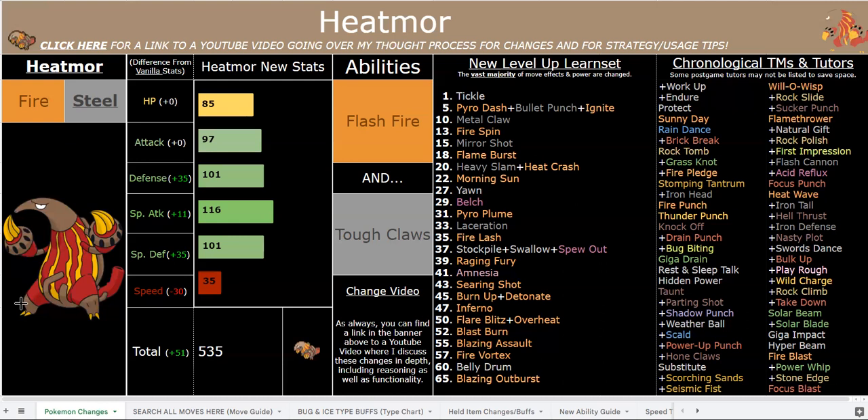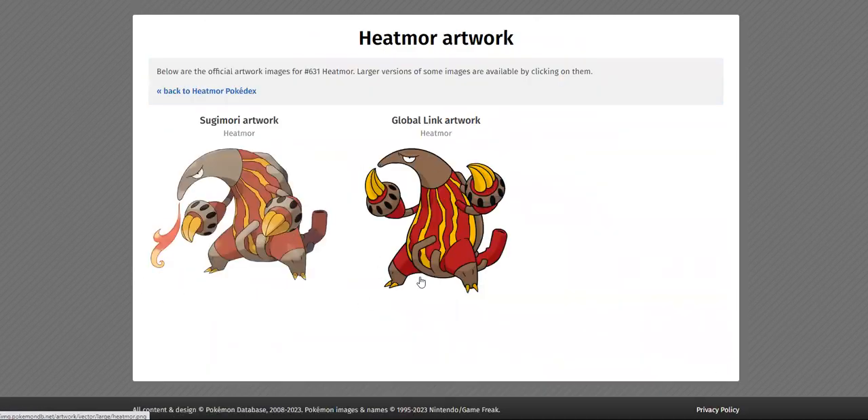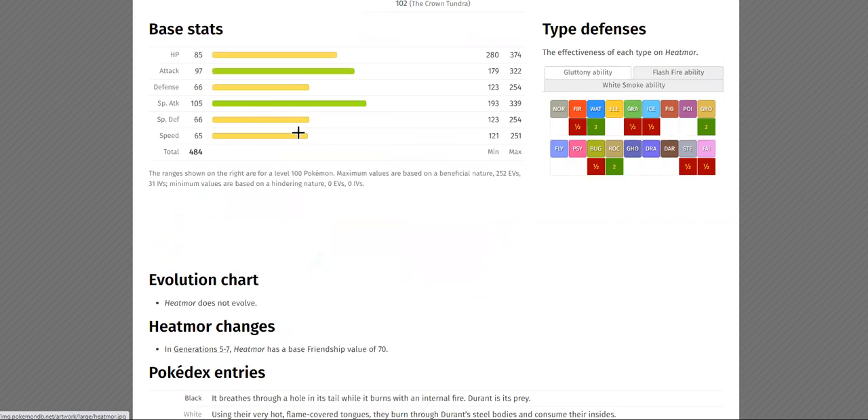I've always felt that Heatmor looks pretty artificial. If you look at him, he's got that weird engine body, and he's got the weird things wrapping around his body, and the weird radiator handcuffs, and then his tail is literally like a radiator. I'm not saying he's literally made of steel, but I think that the part Steel type in a ROM hack fits decently well for a dual type.